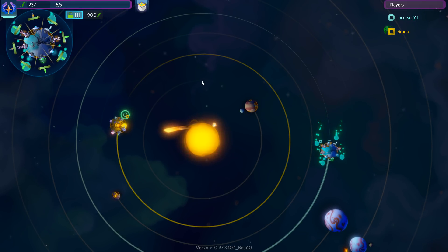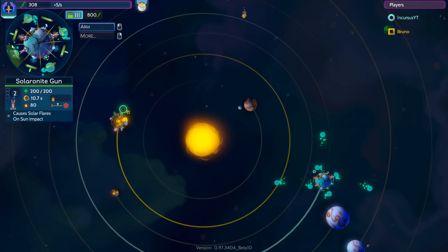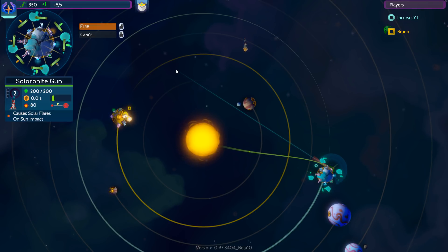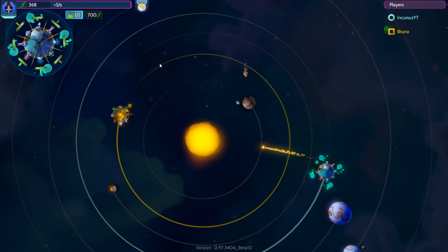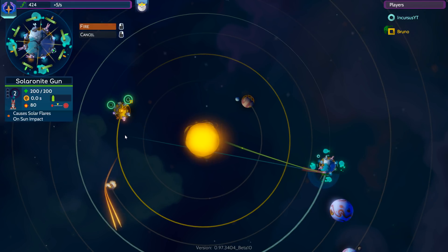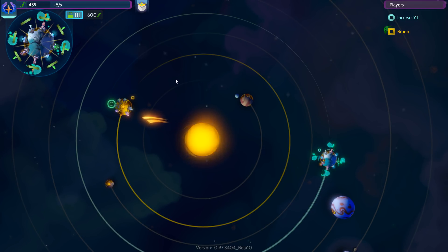That planet in the middle is really throwing off my shots. I'm able to use it to my advantage sometimes, but it's not good enough. We need to be properly aligned or just be away from all other planetary bodies. Oh, there we go — almost straight down the hole. You got a building there, we just missed it. This poor planet would have been gone long ago if it wasn't for those shields. He's got three of them now. I fired too soon.